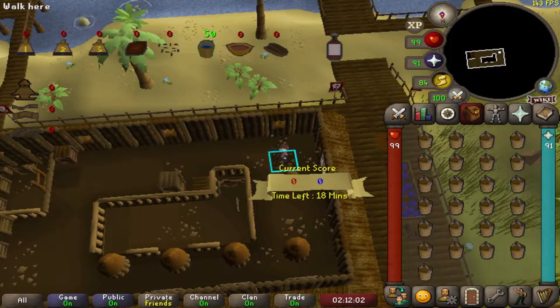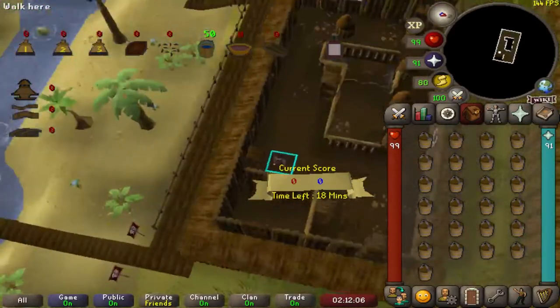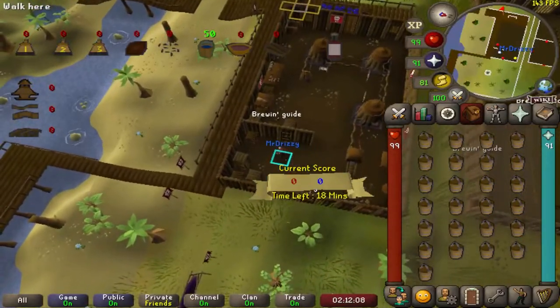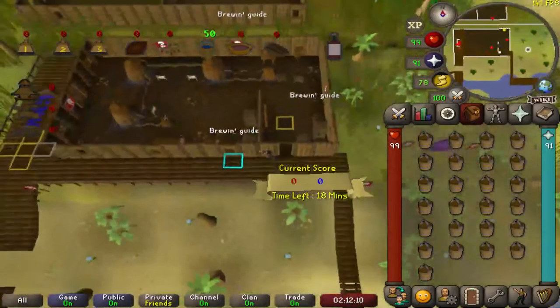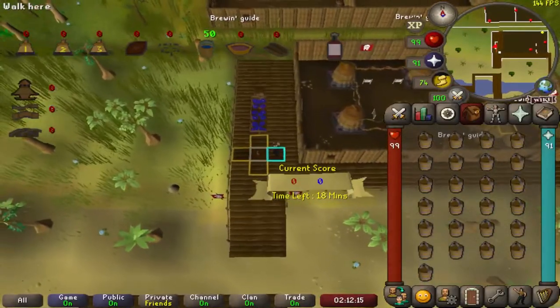Once you've deposited the water into the hopper with those 25 buckets, run back downstairs to the water pump and fill up the buckets once again. Repeat that process until you have put 100 buckets of water into the hopper.